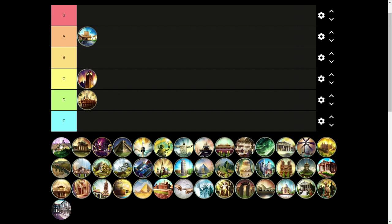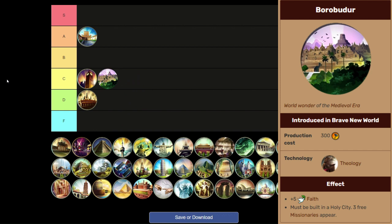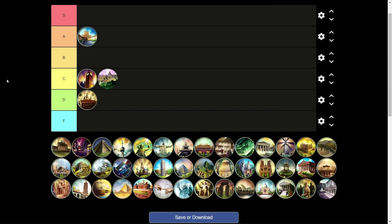Moving on to Borobudur, also going into C tier, though I think it's slightly better than Big Ben. You get three free missionaries, which is like 600 or 700 free faith — a really big jumpstart to spreading your religion. The problem is they're gone in about 50 turns. While it's nice to get that jumpstart, I don't know if it's really worth building Borobudur for. It's a pretty average religious wonder — you might want to build it if no one else is.